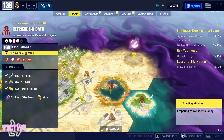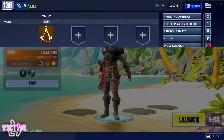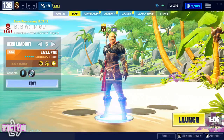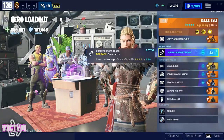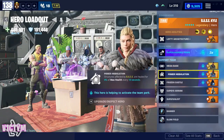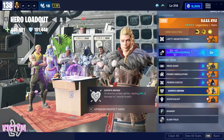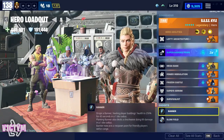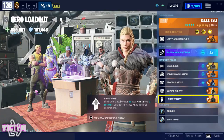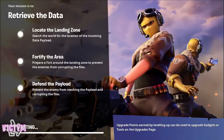We're loading into a power level 164 player retrieve the data mission on private. I'm going to use my standard mushroom build: base Carly in the lead for lofty architecture for increased building health, supercharged traps for more trap damage, mega base to increase connectivity by one, power modulation to heal structures, frozen castle to slow enemies on structures, cupid arrow to make the bow more effective, survivalist to keep me healed up, banner to set spawn point, and slow field in case anything goes wrong.